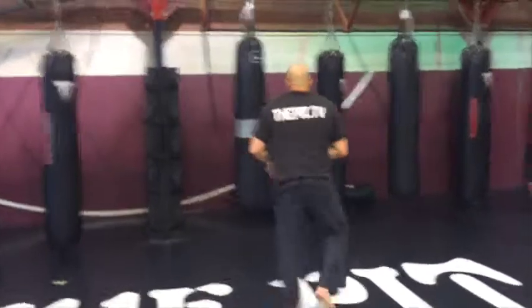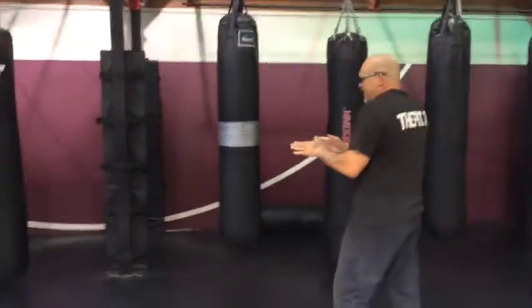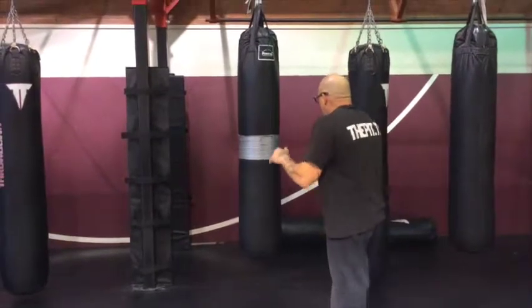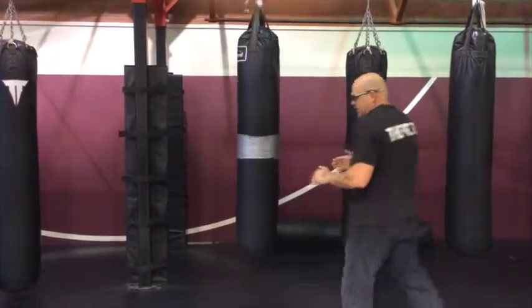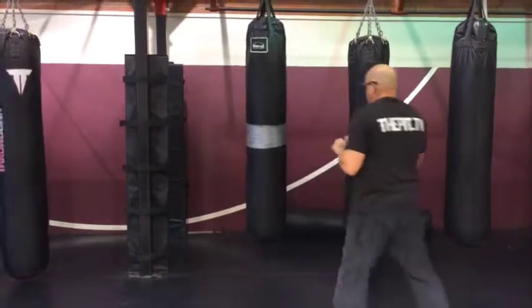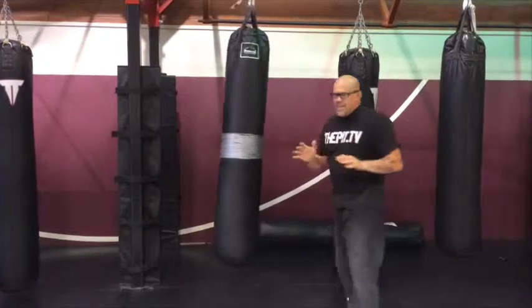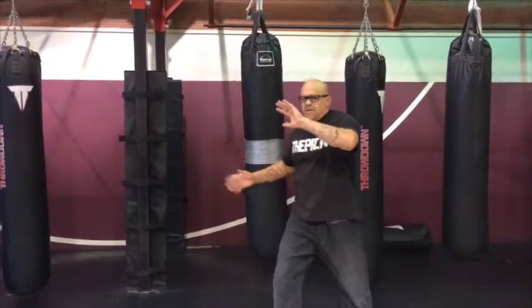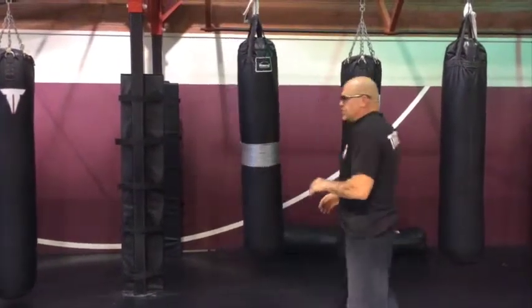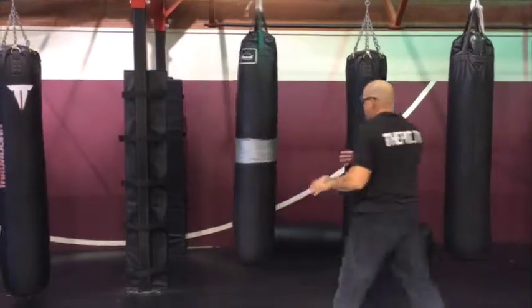I'm going to show you real quick, and then the guys are going to show you on the pad. When I attack with the left leg — the liver — I go up at an angle, because I'm trying to get under there to the liver. And I switch. This hand gets in front of your face, just in case you're throwing a punch while you're kicking. Up to the liver.